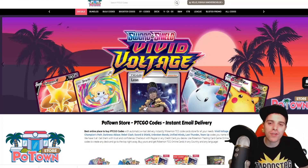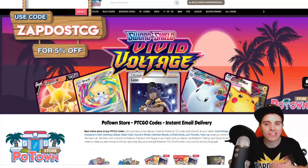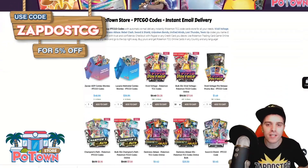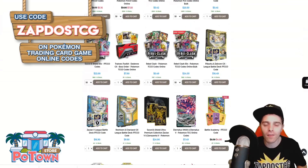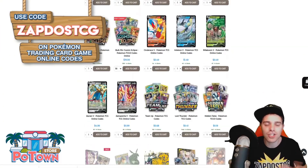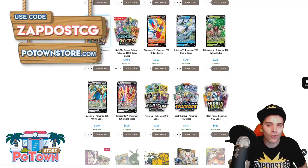This video is sponsored by PotownStore.com, the best place to get yourself some TCGO code cards. Want to start playing competitively? It's very easy to do so with instant email delivery with the codes, and they have a huge variety of codes up on their website reaching from leaked battle decks, specific promo codes, or even the latest booster packs in town. Check out PotownStore.com and use the coupon code ZAPDOESTCG for 5% off your next order.